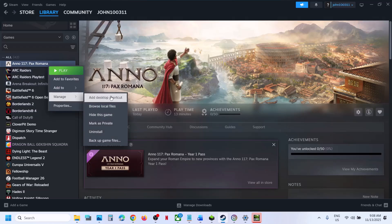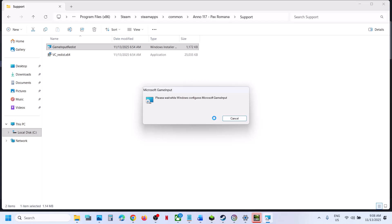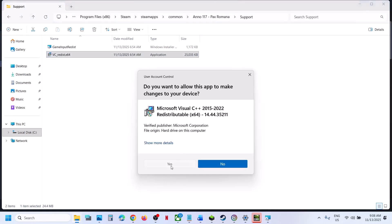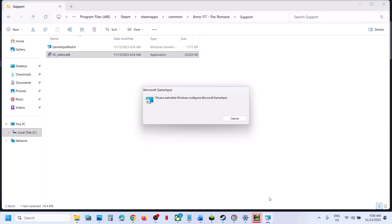The next step is to install supporting software. In Steam, right-click the game, select Manage > Browse Local Files, open the Software Support folder, and double-click to install. If you receive any error, ignore it. You can also right-click the VC redistributable and run it as administrator — if it shows an error or fails to install, ignore it and follow the next step.